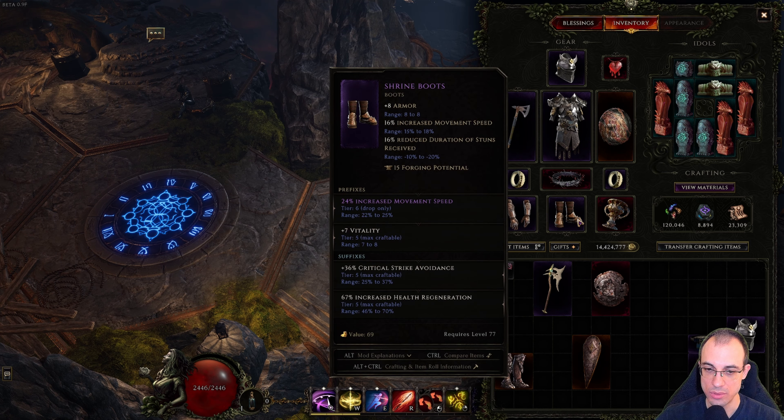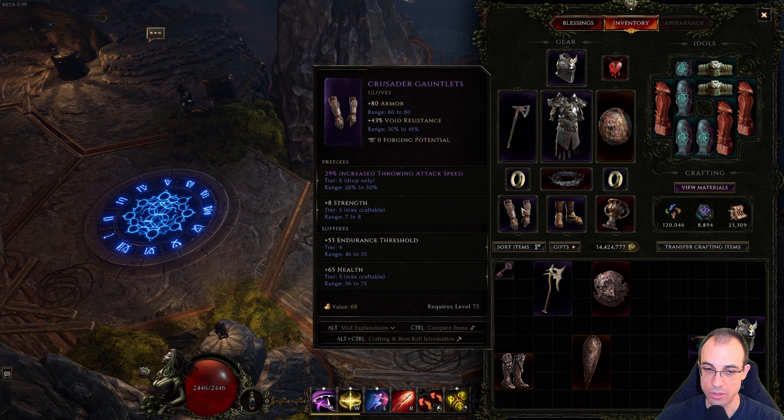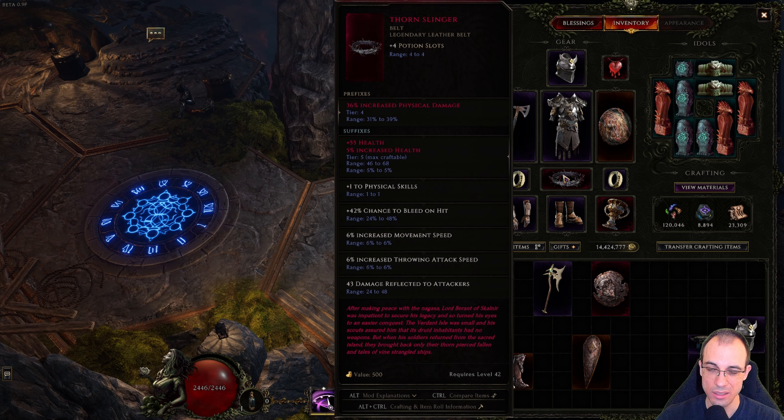For gloves and boots, it's pretty straightforward — get your critical strike avoidance maxed out and your throwing attack speed up. I really like Thorn Slinger as well. It's great for the build because Javelin is a physical skill so you get plus one, it gives bleed chance on hit, movement speed which you can never have enough of, and a little throwing attack speed. So if you have a solid Thorn Slinger, definitely recommend using it, but it's certainly not a core or semi-core item.